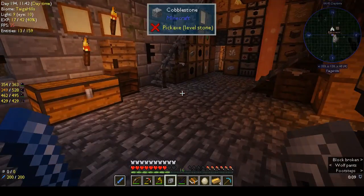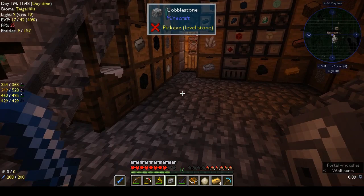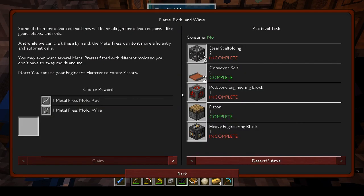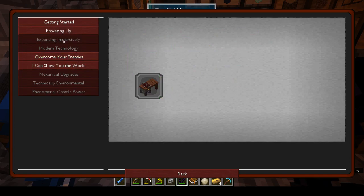Hi, this is Shane and welcome back to another episode of Ortonaton. I was getting stuff ready for this week's episode and I've been looking through the quest book. I realize we need to finish this stuff off because I've been leaving it. Today I want to get these three done: storing more power, plates, rods and wires, and auto assembly. At least those two so I can do expanding immersively.